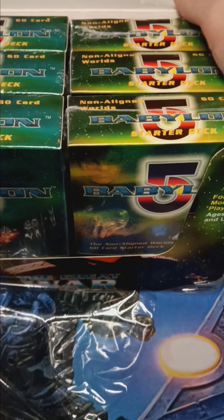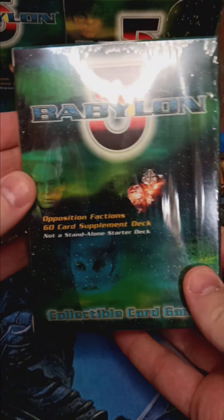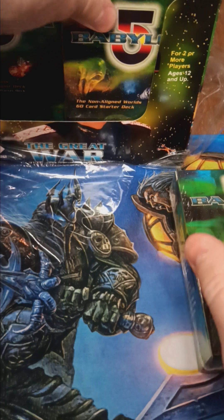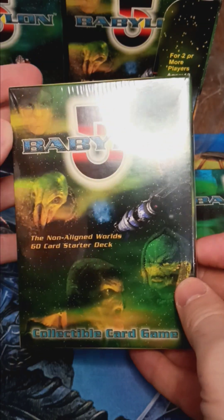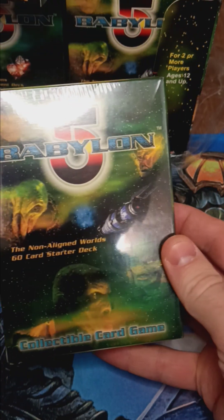We've got two types of starter decks in this box: the opposing factions supplement deck and the Non-Aligned Worlds starter deck. Let's open up one of these right now — let's start with the Non-Aligned one.